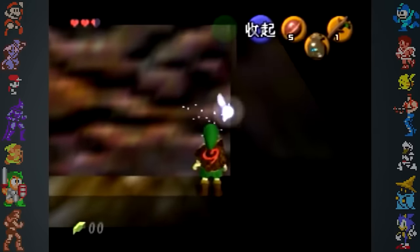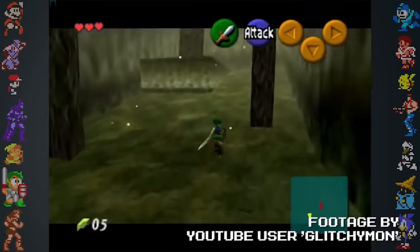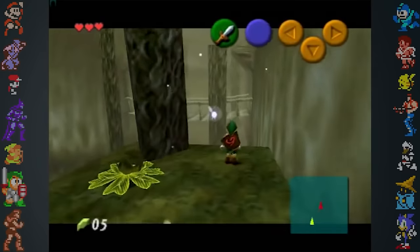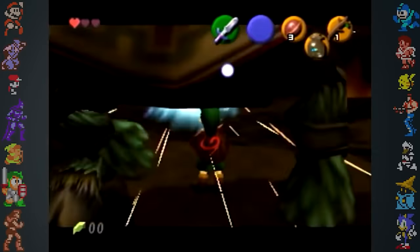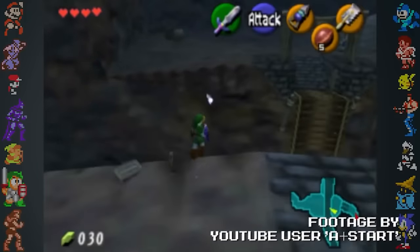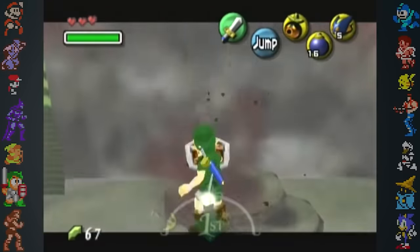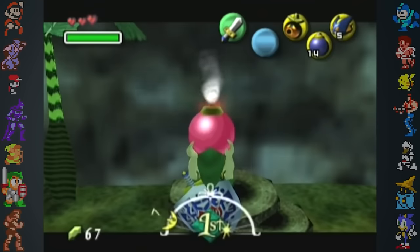Another long-time staple of Ocarina of Time speedruns is the Infinite Sword Glitch (ISG). If the player interrupts a crouching stab attack with an A button interaction such as reading a sign or opening a chest, the game will keep the swinging sword's hitbox active. Anything that touches the sword will take instant and repeated damage equal to the last attack Link performed. ISG isn't just used to deal damage — in a normal attack state, the player is halted at edges and cannot jump or fall off them, and this carries over to the infinite sword glitch. If the player is hit by a bomb blast while doing a backflip and holding R to shield, they'll float in midair unable to fall — a trick known as bomb hovering, hugely useful for sequence breaking in Majora's Mask.